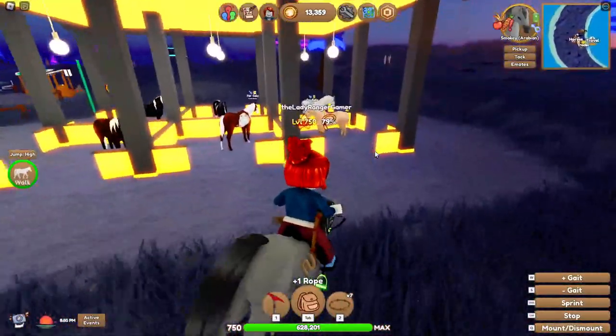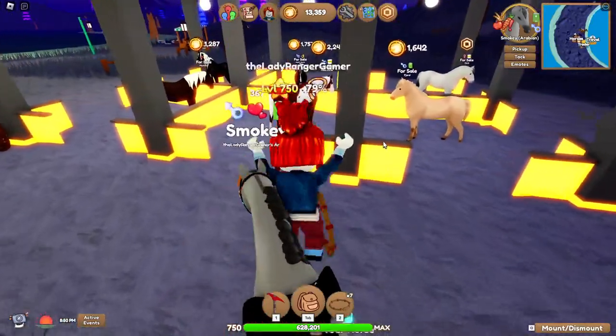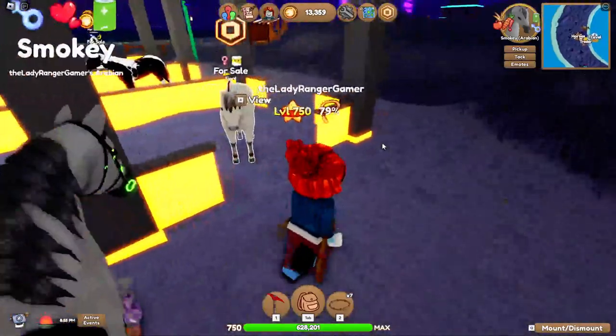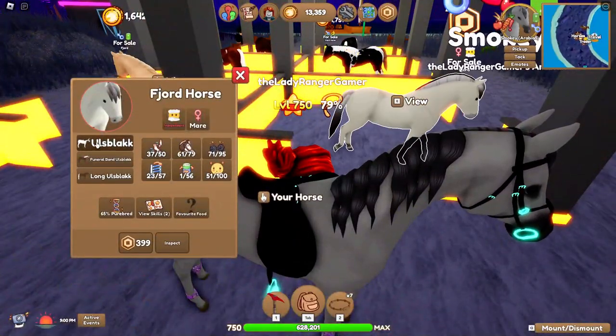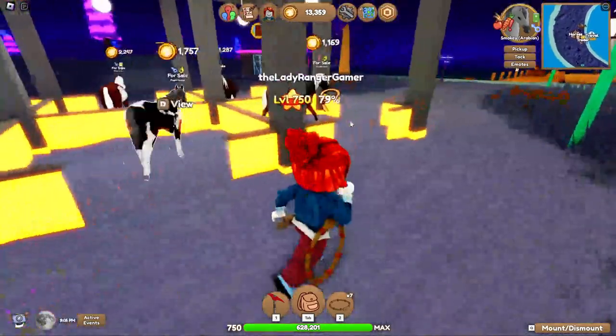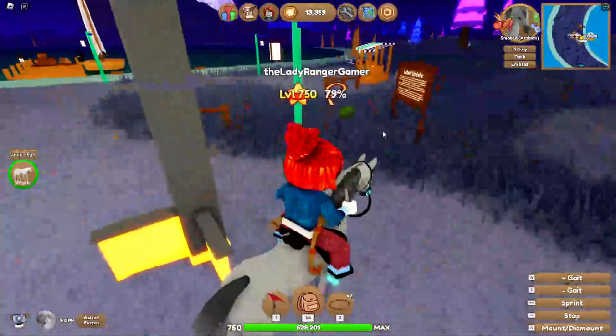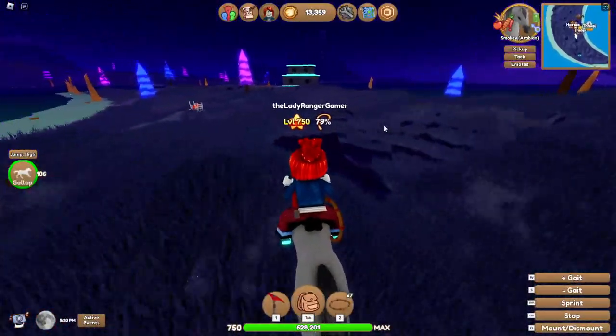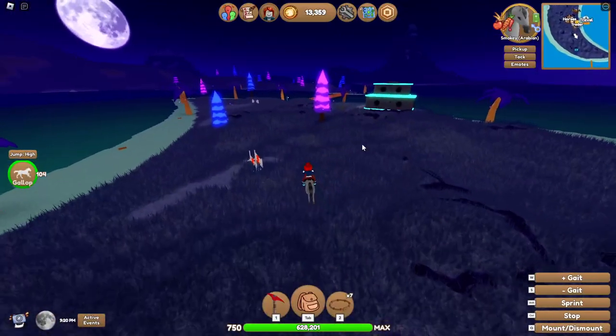What's rare for sale on here? There's a little white fjord which has got a fancy name called Uldsblack, which I cannot say. And there's a paint and a nice looking Andalusian. Does the Andalusian count as rare? I guess it does. So let's have a little recce while we're here.